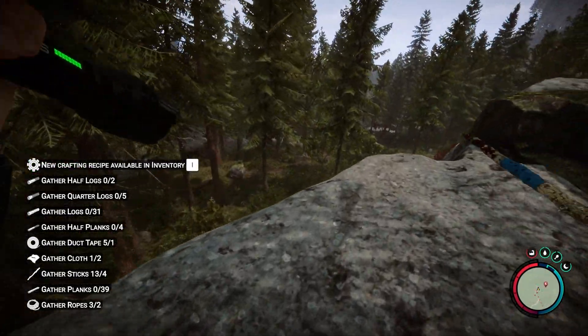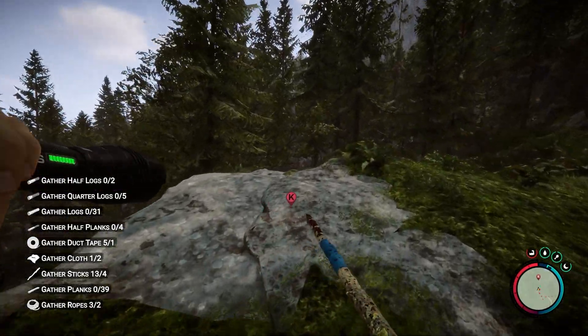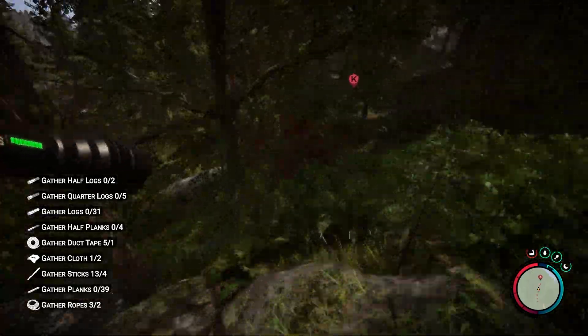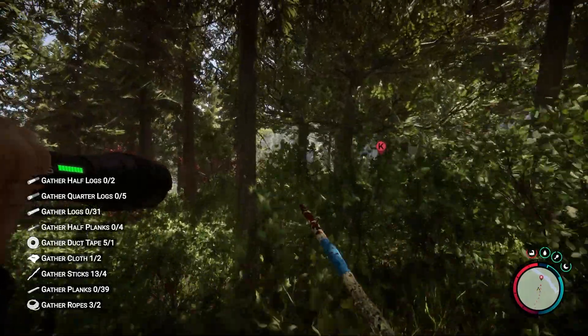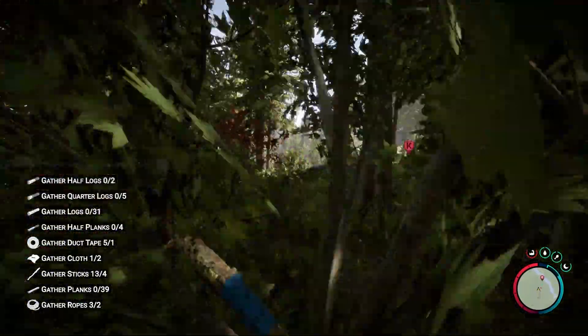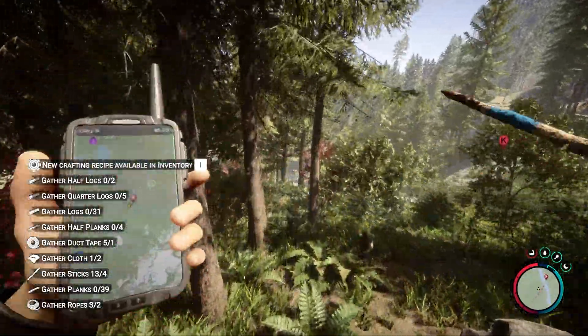There's another camp down here we need to go to where the Modern Axe is located. If you head down the hill towards the right a little bit, there's going to be a waterfall. I suggest whenever you get to the waterfall, head down a little bit and then make a hard left towards the trail, and that trail should lead to the camp.